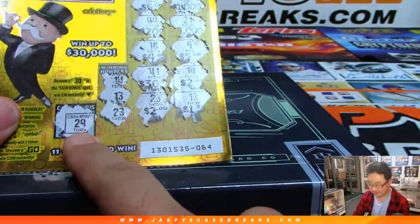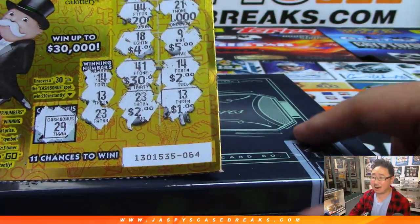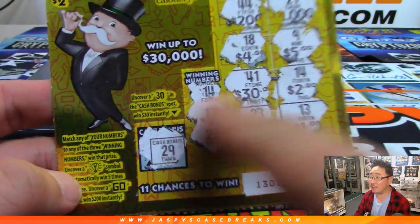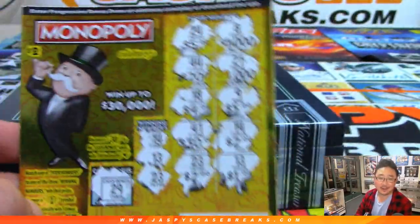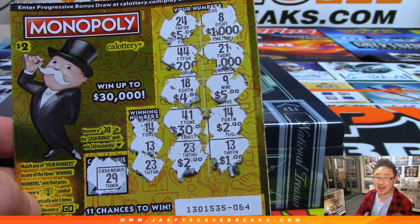I'm just off. Wait, so I won $5? How does that work? Don't I need to get 3? Oh — any of the numbers to these 3 numbers. I thought I had to get 3. I don't do scratchers a lot. Well, there you go. Welcome to Learning About Scratchers with your host Joe Jaspi from JaspisCaseBreaks.com.